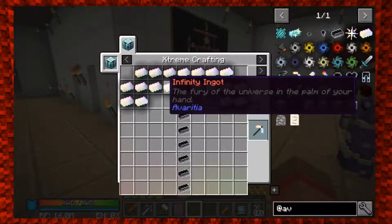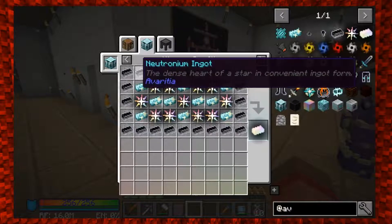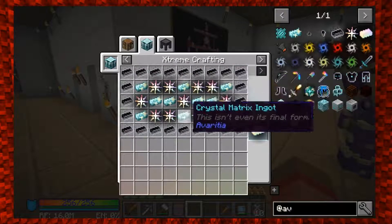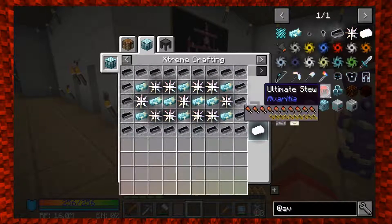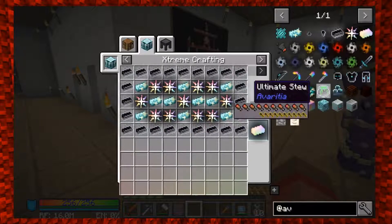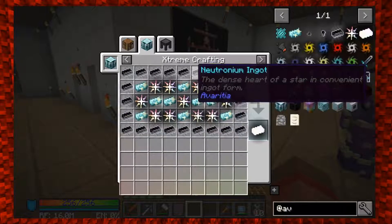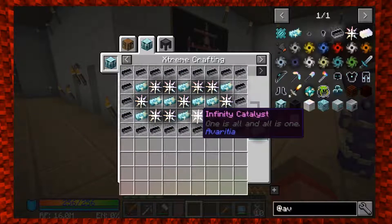Infinity ingots - what are those? Oh holy crap. We're going to need a lot more than 19 of those crystal matrix ingots. There's one, two, three... ten of them makes one infinity ingot. Oh my gosh, this isn't gonna happen.